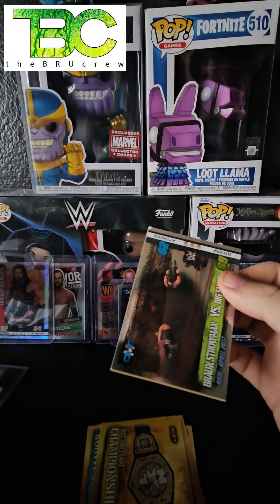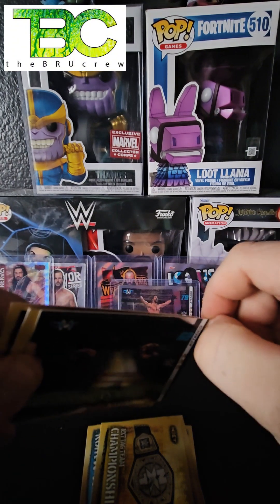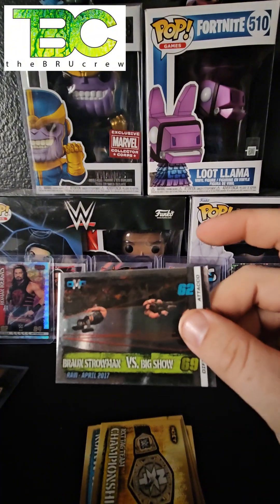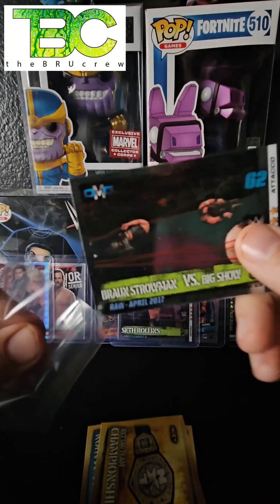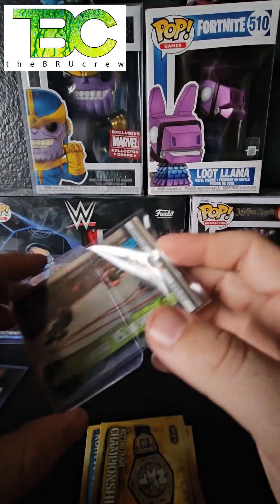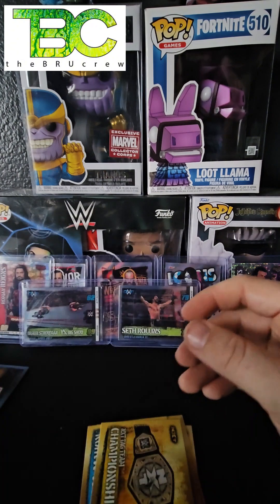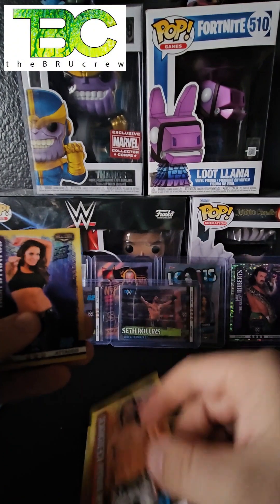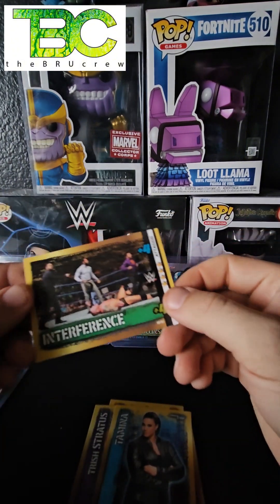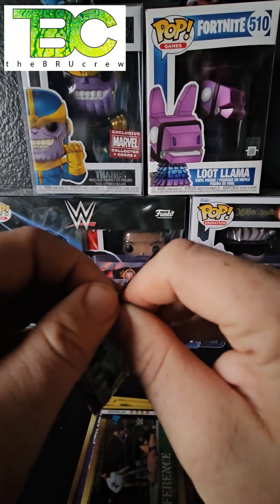We got another OMG Moment — Braun Strowman versus the Big Show when the ring collapsed. It looks like the card in the corner is bent a little bit, but we're going to put it in a penny sleeve and pop it in a top loader. We're running out of top loaders — I'm going to have to grab some. The Brian Kendrick, Trish Stratus Hall of Fame, Tamina, an Interference card — very very cool. Awesome, still nobody I collect, but got some hits I can sell.